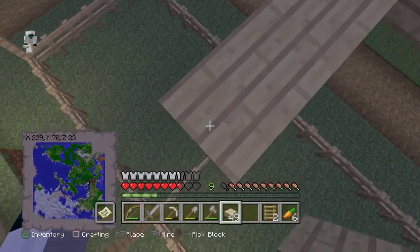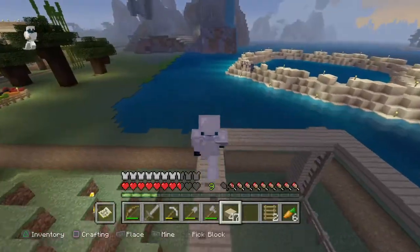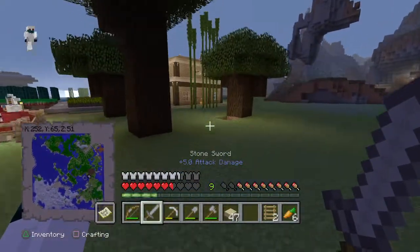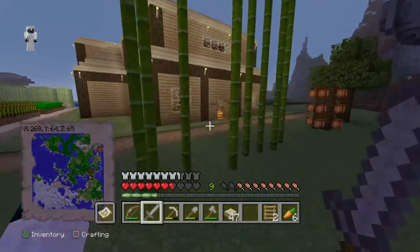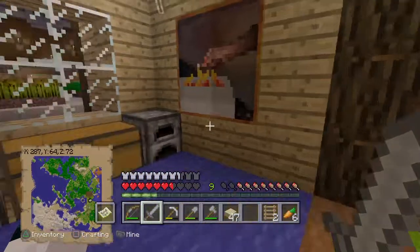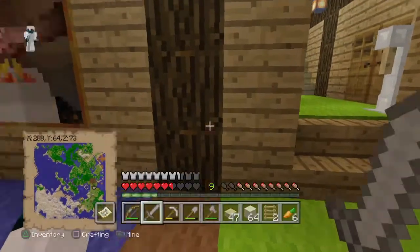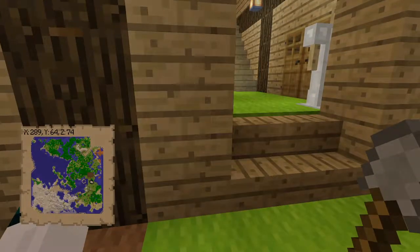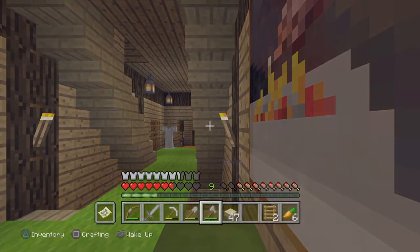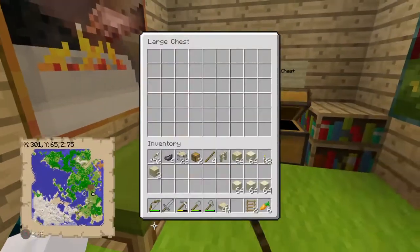Let's drag this across here. Now I need to get some glass, so if I drop down we can pop to bed while we go over here. Oh, I left my doors open — I'm such a clever person doing that. My sand chest is here, let's just grab like four stacks. Pop to bed then I can head back.